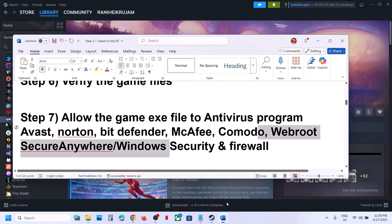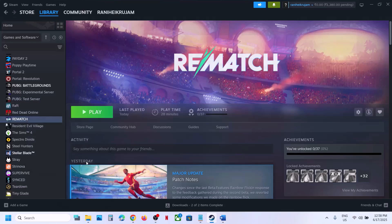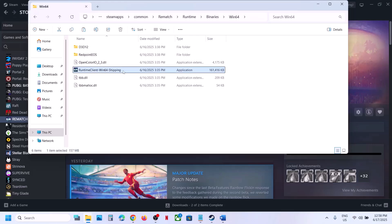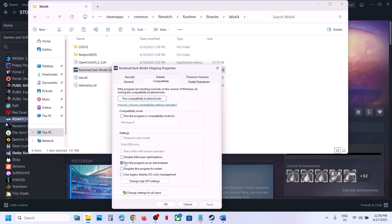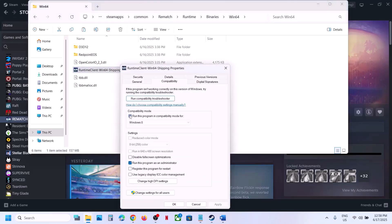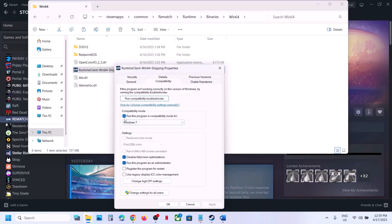The next step is to run the game from the game installation folder instead of from Steam. Right-click the game, select Manage, Browse Local Files, open Runtime > Binaries > Win64, and double-click the exe to launch. If that doesn't work, right-click the exe, go to Properties, check 'Run this program as an administrator,' hit Apply, click OK, and launch. If still not working, try setting compatibility to Windows 8, then Windows 7. Also try checking 'Disable Full Screen Optimization' and test each time.